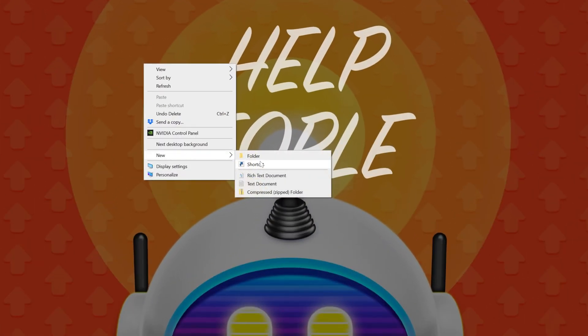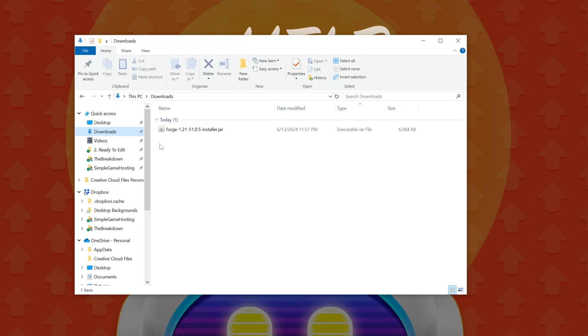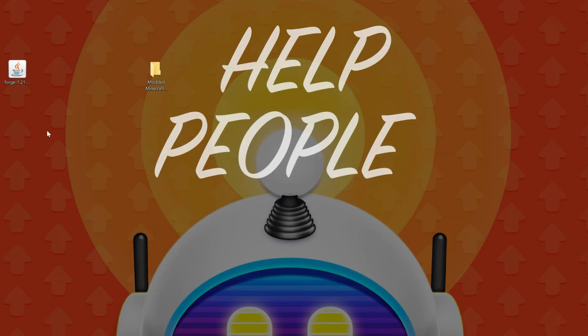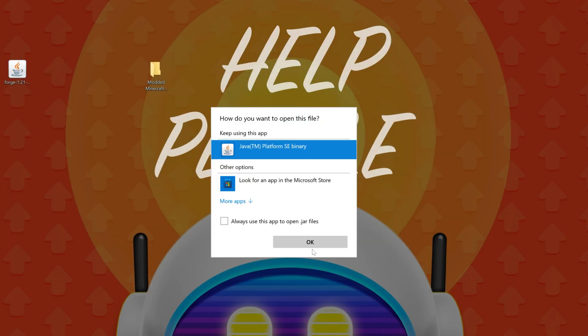We're going to make a new folder on our desktop — we'll call it Modded Minecraft 1.21 Server. You can name it anything, but that's a clear way to know what it is. From there, find the Forge installer you downloaded — for me it's in my Downloads folder. Right-click on Forge, click Open With, click Java, and click OK.